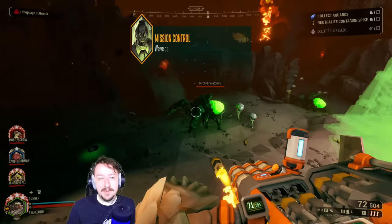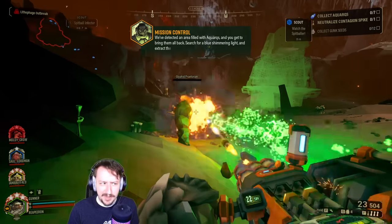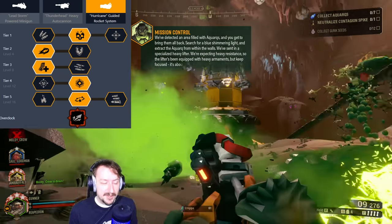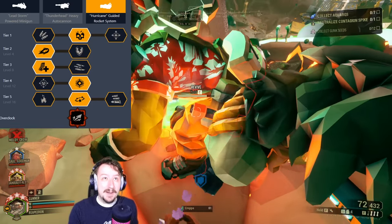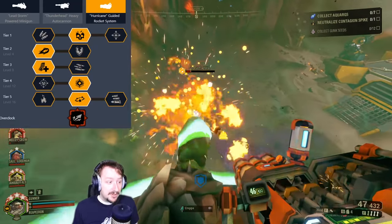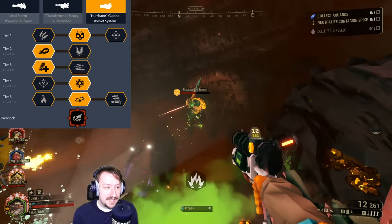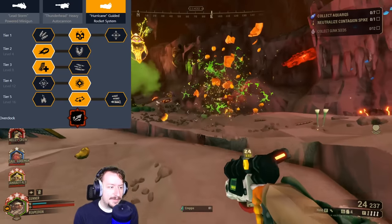Rocket Barrage lets you have rapid-fire missiles and a ton more missiles, but you no longer have guided missiles and you do less damage. In Tier 1, go with damage to offset that loss — AoE is fine too if you want more crowd control. Tier 2 is your choice; armor breaking is technically bugged on the Hurricane, only counting for direct impact. Tier 3, go with larger mag size for 72 rounds. Tier 4, more AoE damage for consistency. Tier 5, the stun.